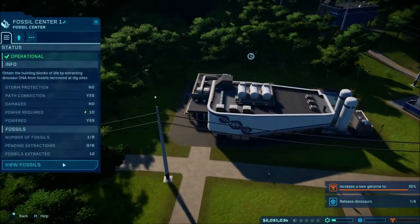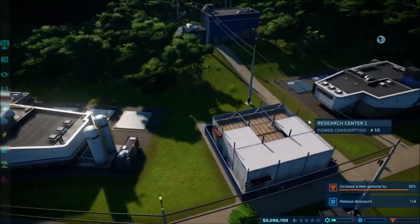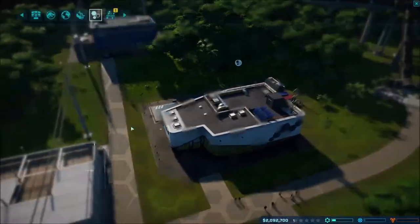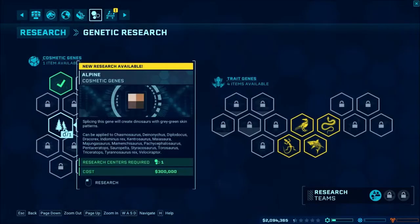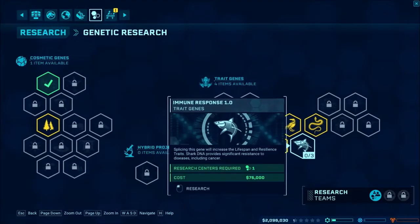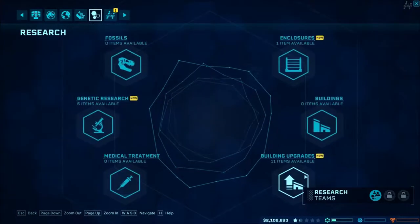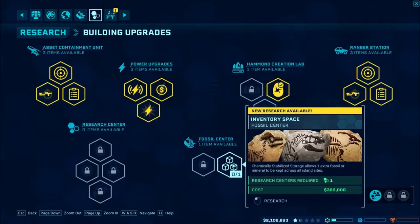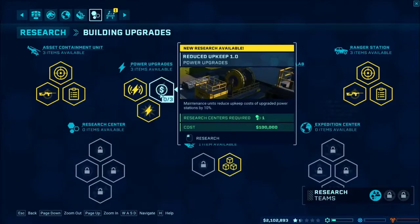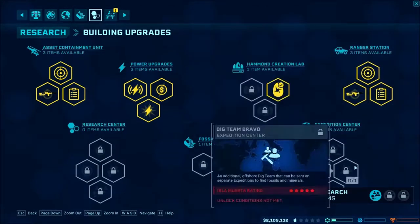We haven't extracted any more fossils. Let's look at our research. We got genetic stuff - we can do trees which gives creation with gray-green skin patterns, which would be cool. Splicing with a lizard that regrows tails gives health regeneration and resistance to diseases including cancer - that'd be cool. We have building upgrades: increase fossils, mineral stuff, power upgrades, research ACU, ranger station upgrades. I don't know what I need to upgrade though.